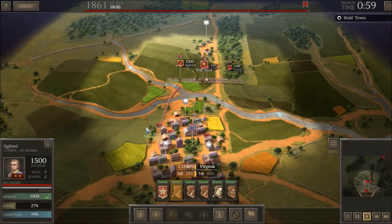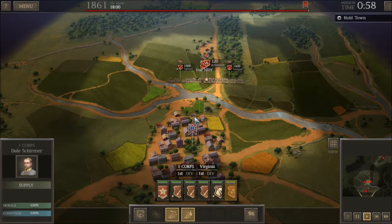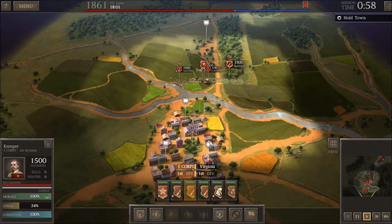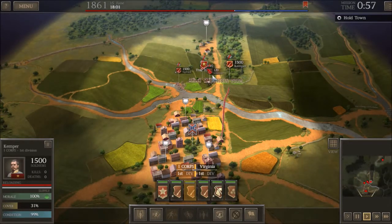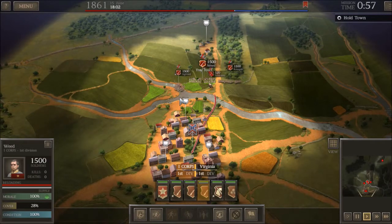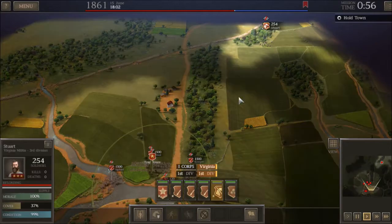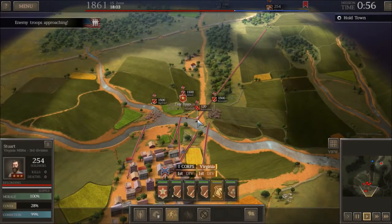I'm going to move Siegfried down this way. Schirmer is going to go into the center of town. Kemper will go off this way. And with Seward here, I'm just going to have him fall back.